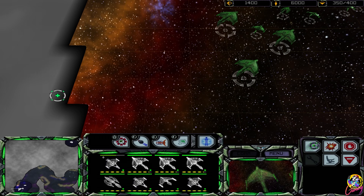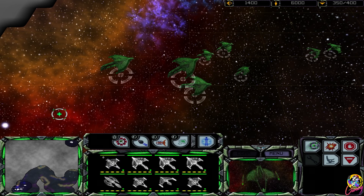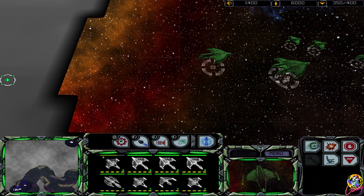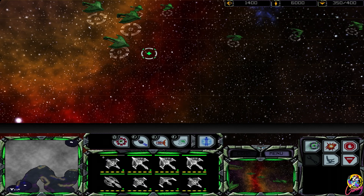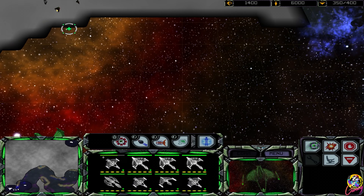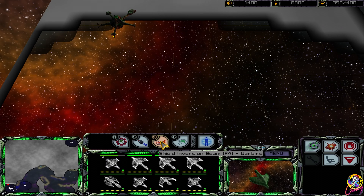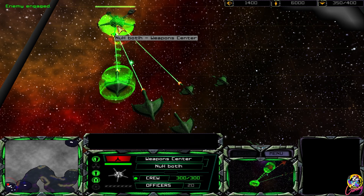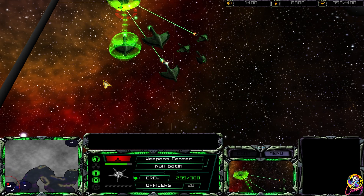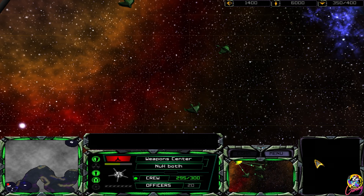Relinquish particle 010 and prepare to be assimilated - your technical and biological distinctiveness will be added to our own. That is the Klingon weapon sensor, so if we take that out it might actually help us. The ships won't be able to use any of their superpowers.